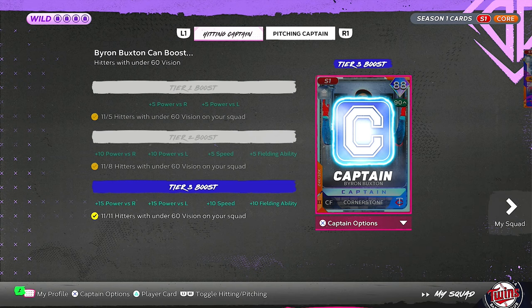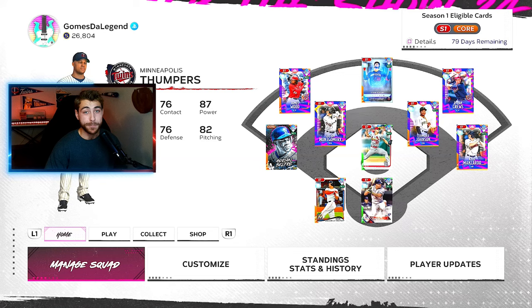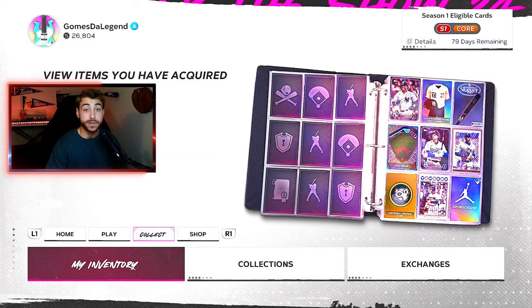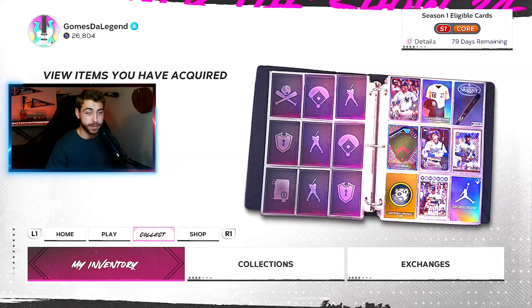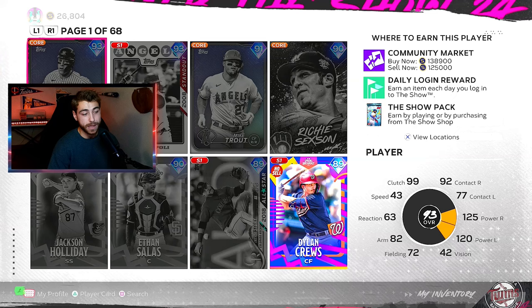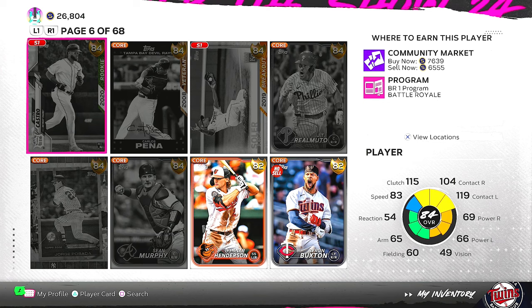So we talked up how good that Byron Buxton Captain Boost is — he really transforms your entire team. You look at a guy like James Wood, you look at a guy like Giancarlo Stanton, how good these cards become. A lot of people for a pretty long while are going to be wanting to use that Captain Boost or a different Captain Boost. And there's a very easy way in-game to find out what different cards are going to fit that Captain Boost. Activate the captain you're wanting — we activated Byron Buxton — then go into inventory and search 'boosted by captain.' They don't talk about this feature a lot, but it is very helpful. You can easily scroll down to see what cards you should go after, like this Willy Castro, who might just be one of the best cards in the game with the Byron Buxton Captain Boost.